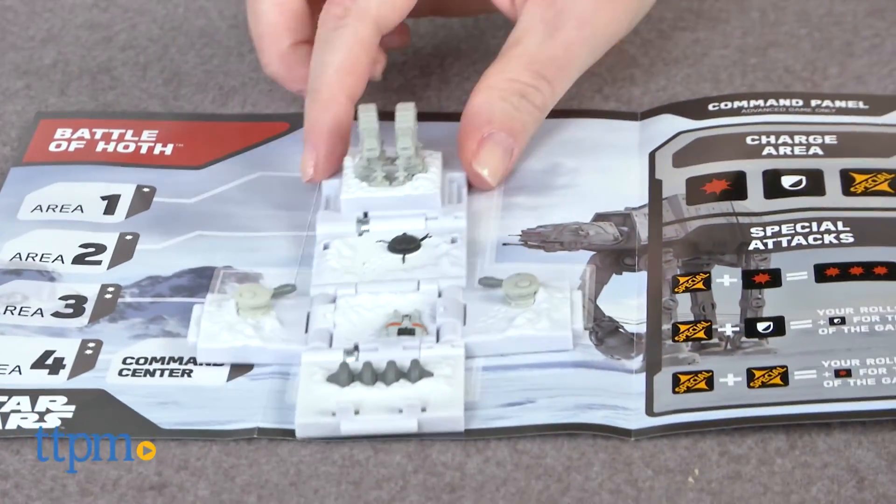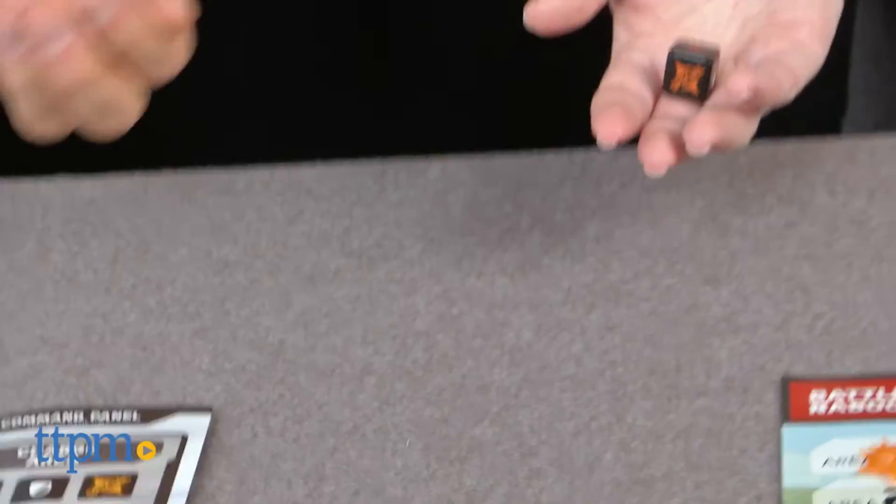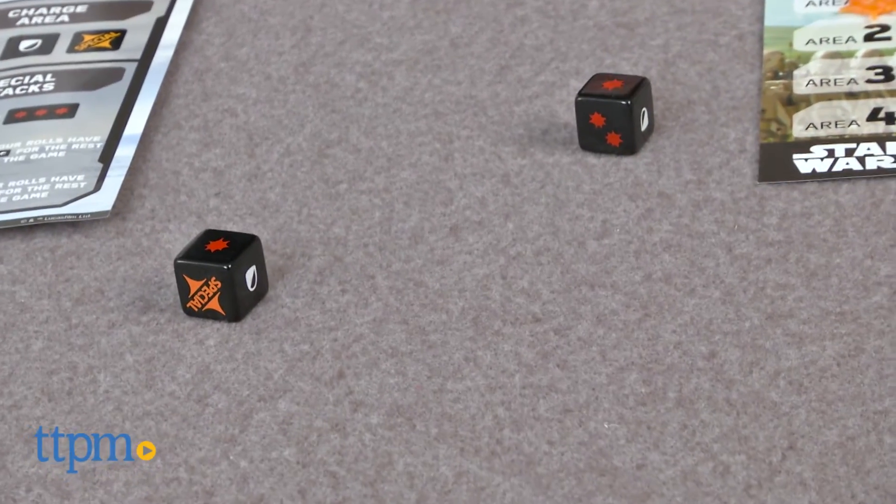Pop open your opponent's cube if it's closed, but if it's already open, place your Assault Marker on the Area 1 space on your opponent's battle mat.